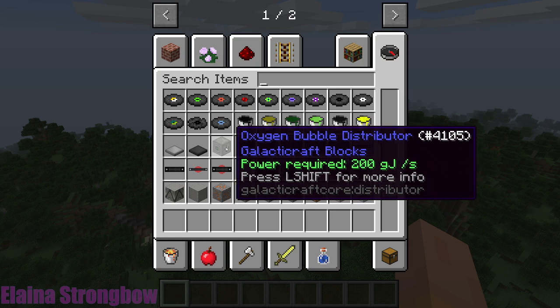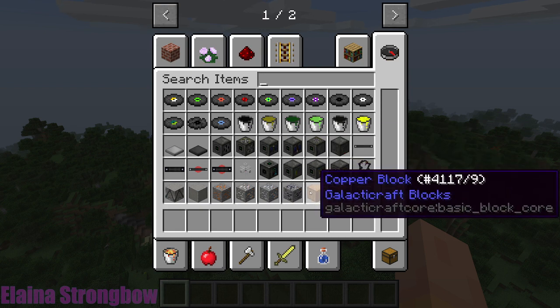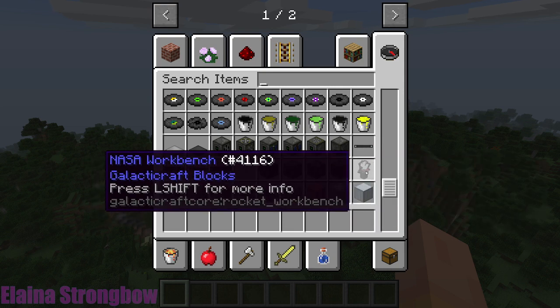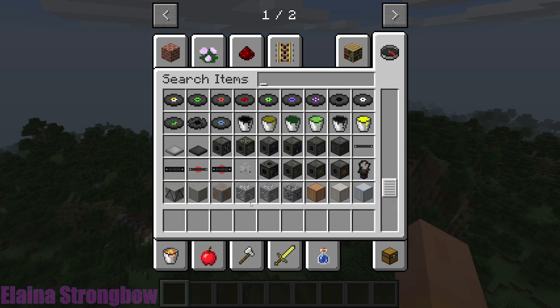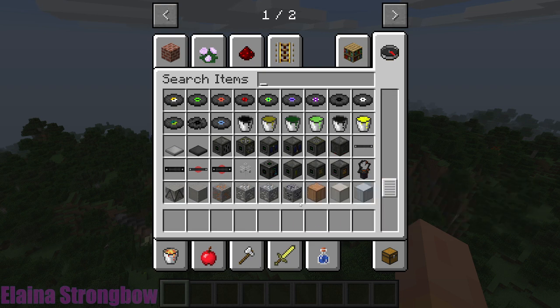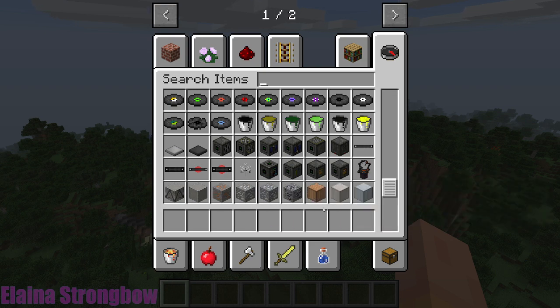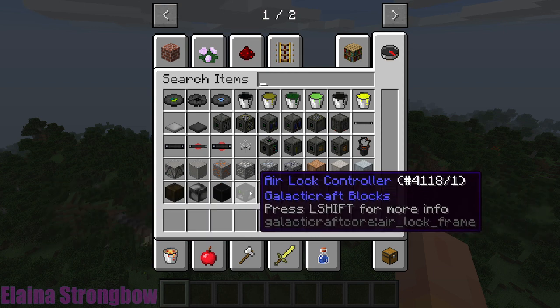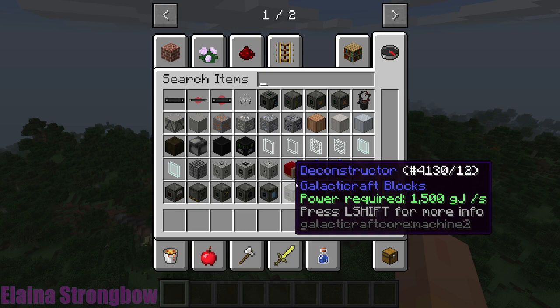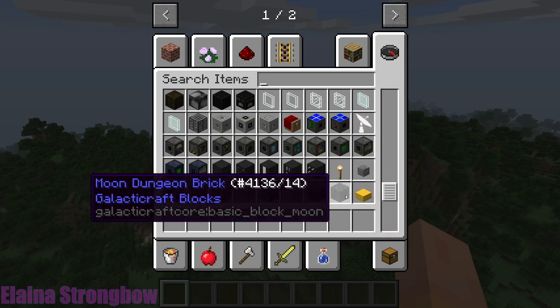There's a bubble distributor — if you're on the moon you can make a bubble area that provides oxygen in a spot. There are all types of machinery to do this. This is a workbench to build your rocket ships. There are new ores: copper, tin, aluminum, and silicon. There's going to be some other stuff depending on what planets you get to. There are portals and a whole bunch of stuff to basically make this work.